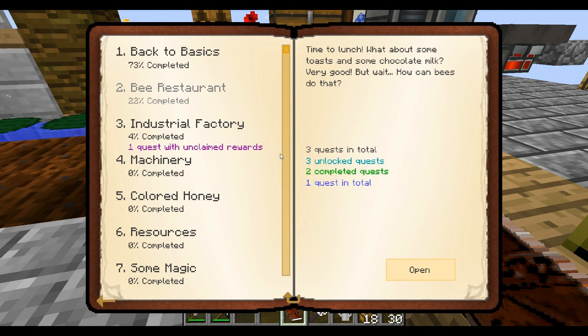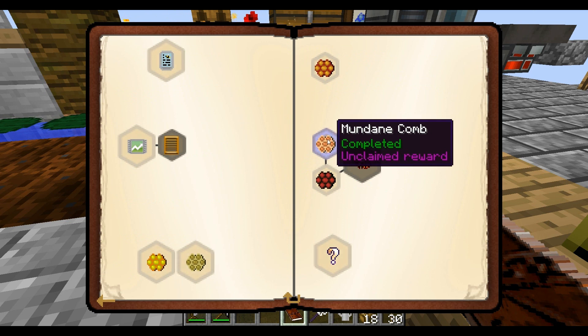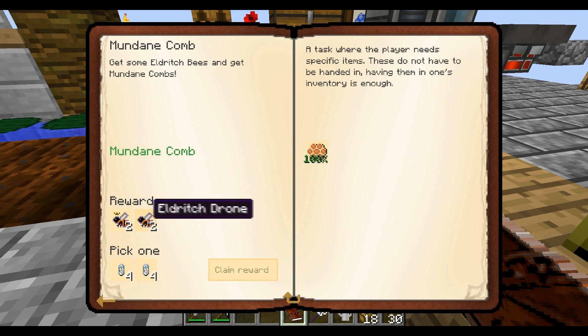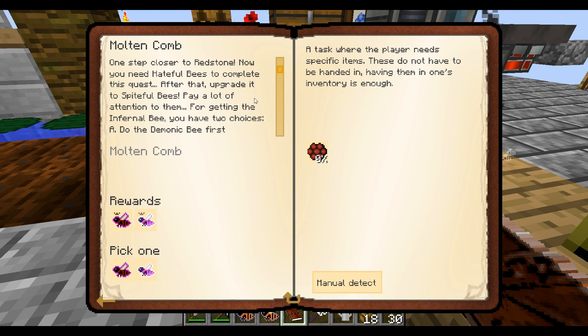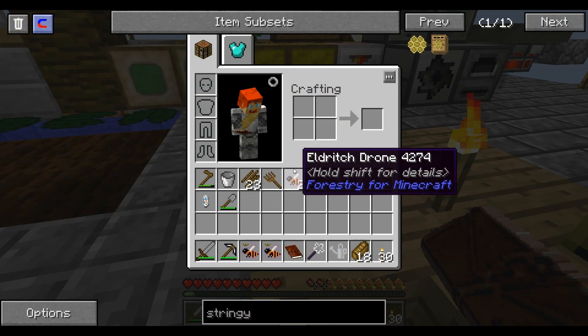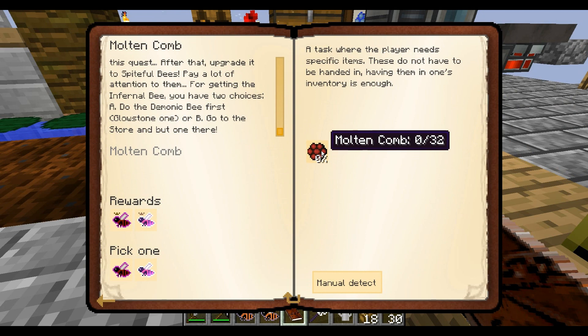Now, what's the other quest I had to complete? Industrial Factory. I need to get 32 Mundane Combs. Get some Eldritch Bees and get some Mundane Combs - Eldritch Princess, Eldritch Drone. And I get to choose a Gene Sample. I'm going to go with the right one. Now I need to get a Molten Comb - one step closer to Redstone. You need Hateful Bees to complete the quest. After that, upgrade to Spiteful. Do Demonic Bee first. Or go to the store and buy one - I think it was a joke.